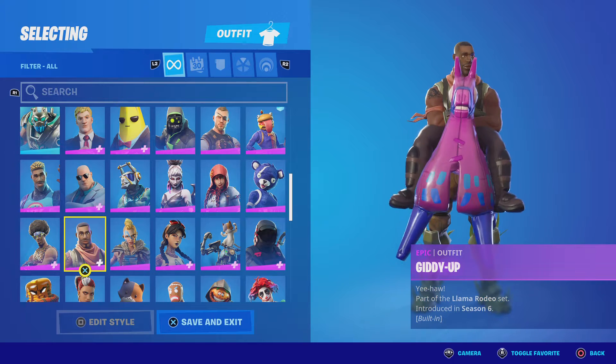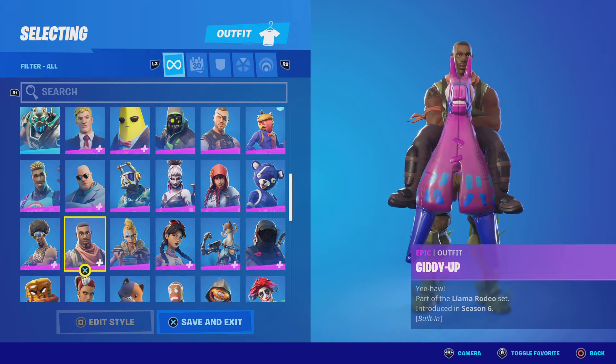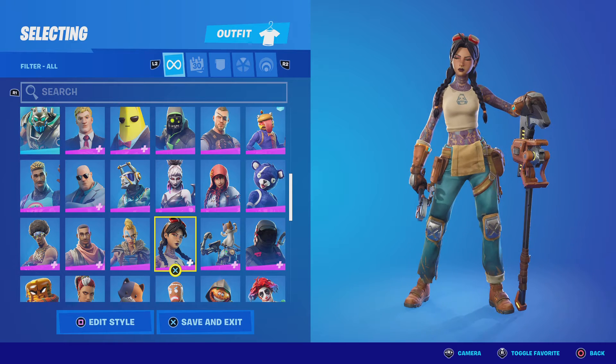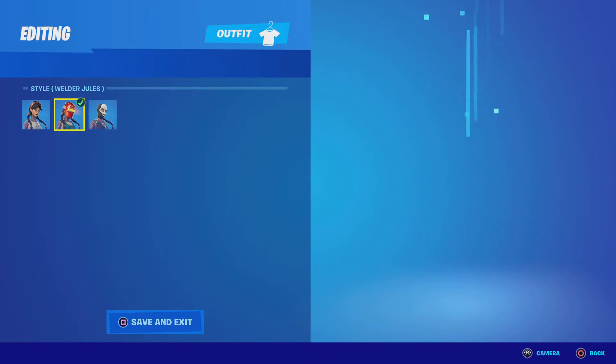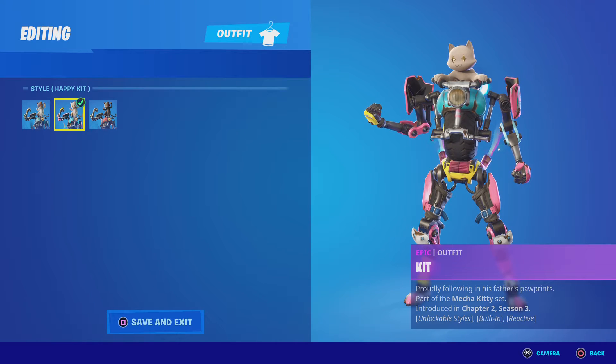I think I finished the battle pass or something. Huntress — not that cool, I don't really like it. Joules — man, Joules is crazy overrated. This skin is so ugly. Kit — I love this skin, it's beautiful.